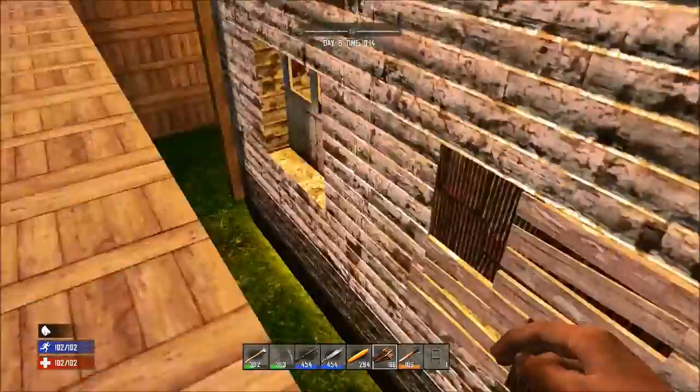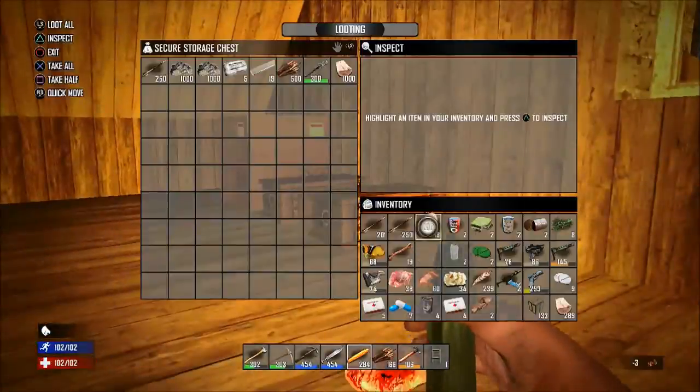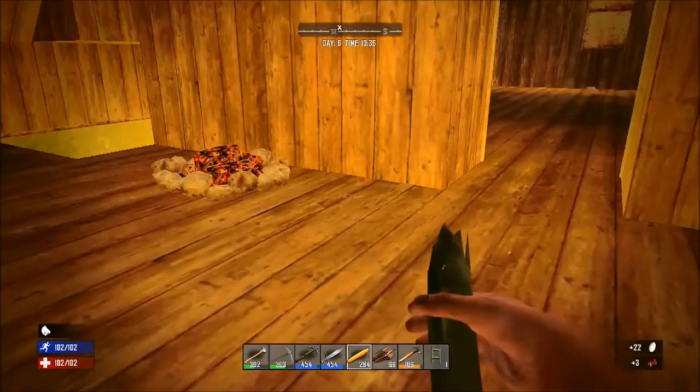Begin making your way to the second floor door, go inside your house and make your way to the top floor. Quickly take out all of your meat and eggs from your chest, then turn around to your campfire.